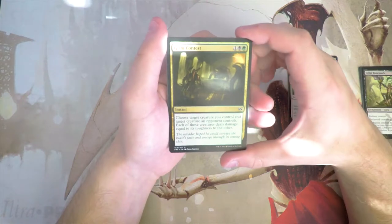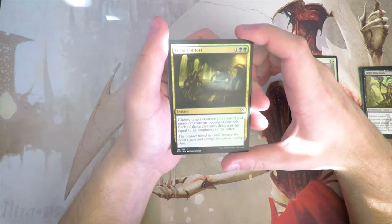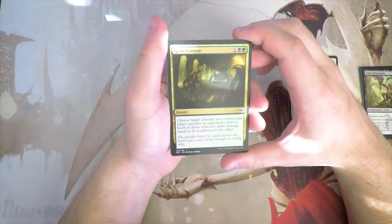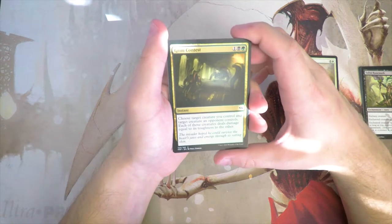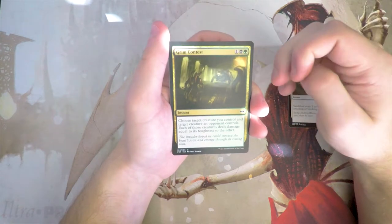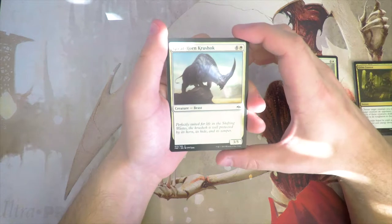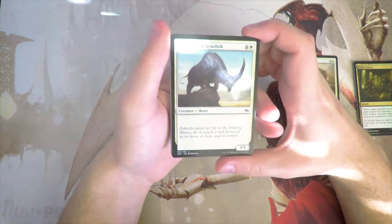Grim Contest is an instant for one black and one green — choose target creature you control and target creature an opponent controls; each deals damage equal to its toughness to the other. It's basically a fight mechanic based on toughness. I don't mind this card, but I'd rather have Sandblast because it hits more and relies on less, so I'd pick Sandblast over this for sure.